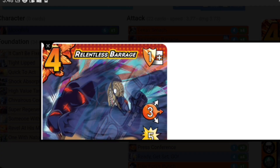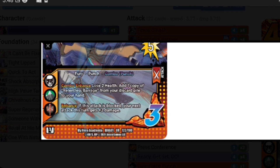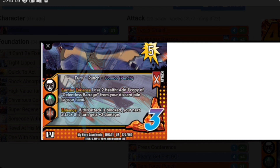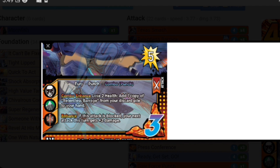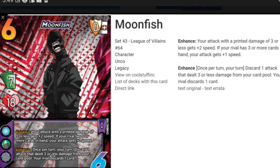Another card we run — this one is somewhat iffy because you do lose health, but this is more like you're chaining them in response. It doesn't have a three damage modifier, sadly, but what we care about is that enhance ability: this attack is blocked, your next attack gets plus two damage. So your opponent is going to either not block this and take five damage, which is also a punch, which lets you set up your Texas Smash to do even more damage, or they do block it and it makes their blocks harder because they have less cards in hand. Combo enhance will come up sometimes — it might be the end of the chain when you just need to finish off the game. Combo enhance: lose two health, add a copy of Relentless Barrage from your discard pile to your hand. It is a combo punch, so Moonfish is going to be punching — which is ironic if you look at Moonfish.